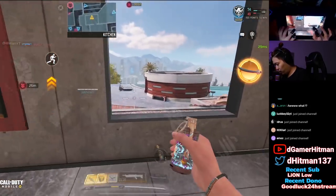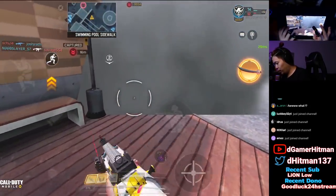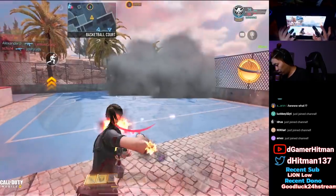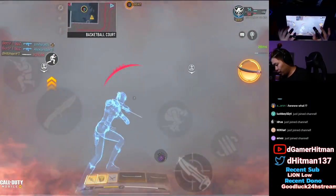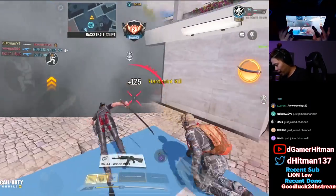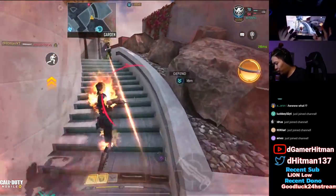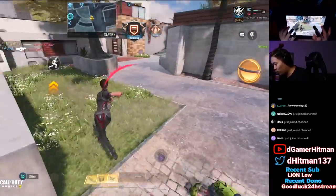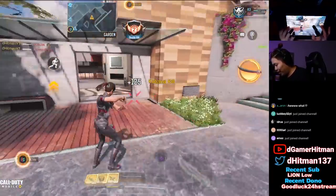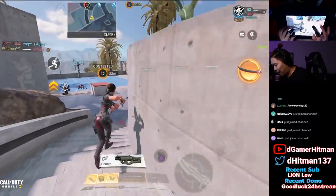We're gonna throw some smoke in here and then use this ability right now. Oh — it heals us! Figuring out where they're hiding. The great thing about the melee is it kind of heals you, which is great. Holy smokes — with Quick Fix this is insane! With Quick Fix this is absolutely insane!